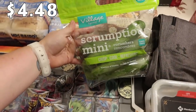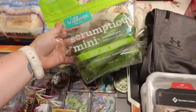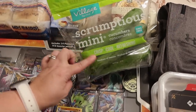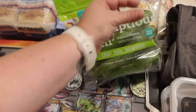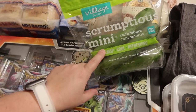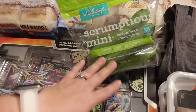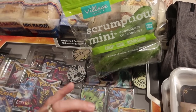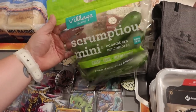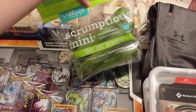Pearl really likes the small cucumbers. She found this really cool TikTok video — a way to cut it so it's one piece but looks like an accordion. She did it the last time we had this size and she loved it. So I went ahead and got these again — I thought she'd get a kick out of cutting them in that cool way. These are just the Scrumptious mini cucumbers.